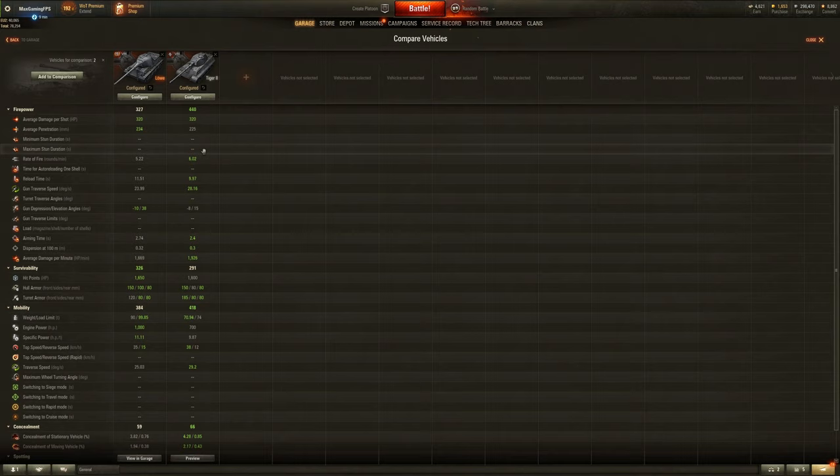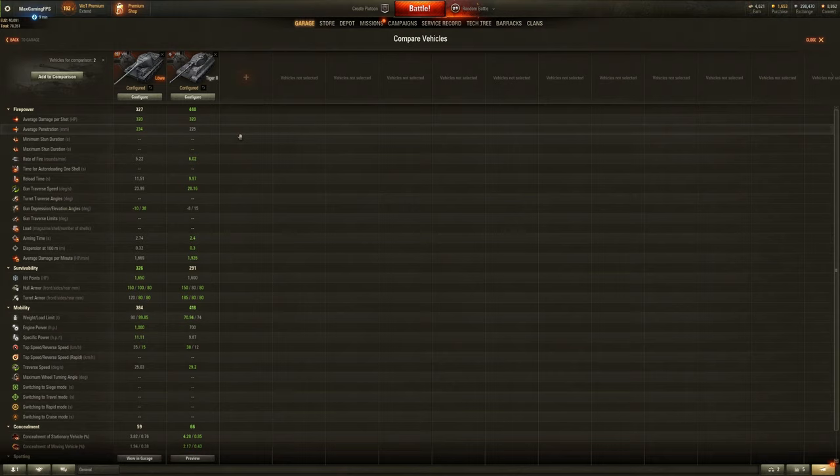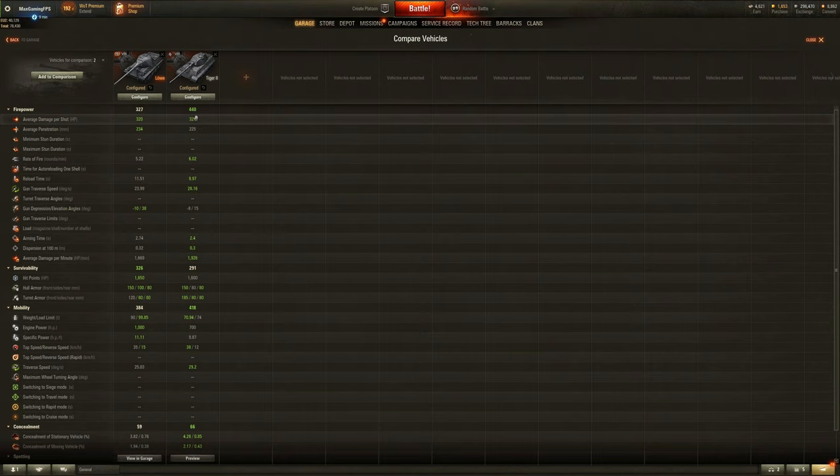Now if we compare this Lover to the Tiger 2, you'll see that it's basically the same but the Tiger 2 just has a better gun. I say better with a pinch of salt, because the penetration — although it's okay — is not amazing. You only get 285 pen on the Tiger 2, whereas the Lover gets 294. Is that really going to make much of a difference? Not really, but it's still worth pointing out. Gun depression wise, the Lover has more — the Lover is slightly taller than the Tiger 2 so that would make sense. DPM wise the Tiger 2 has it — it just has a much better reload time than the Lover.